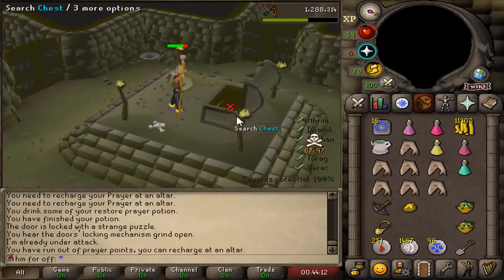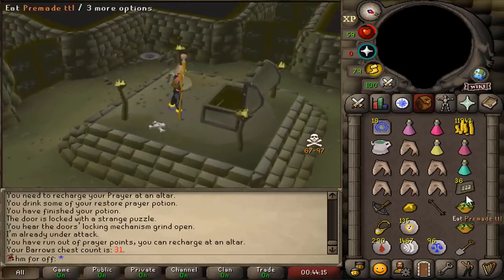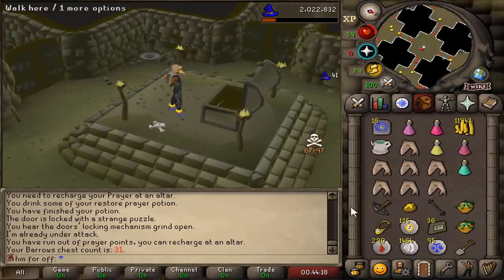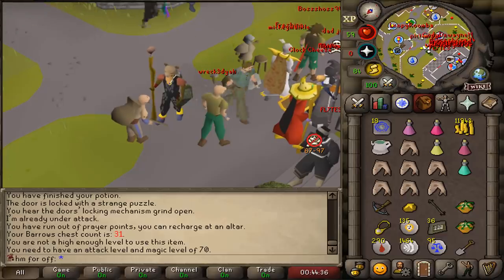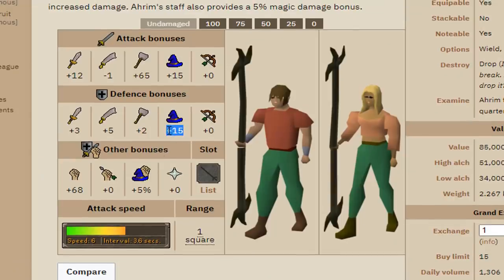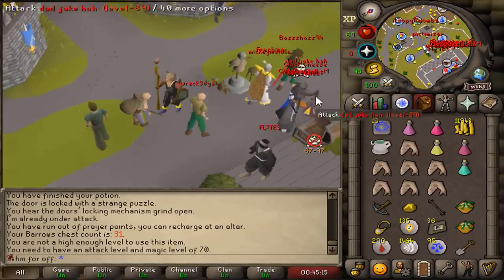Another barrel chest — oh! We got an item! An Arum Staff! I cannot even wear it, but it's an item. I actually think this is a good item because it does have some magic defense — it's got a higher magic defense than the Mystic Earth Staff I'm currently holding. I'm actually happy with it, and if I don't want it, I can high-alch it for 50k.